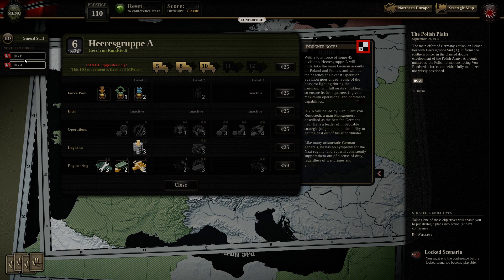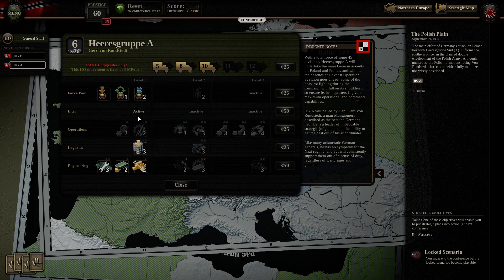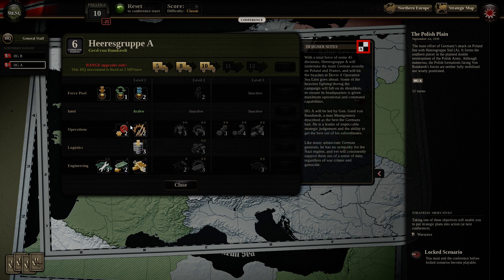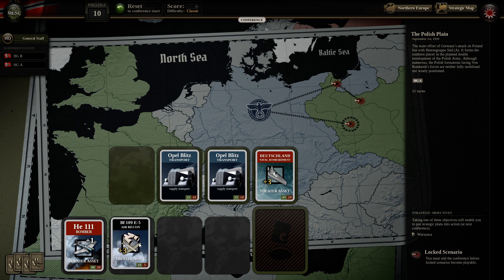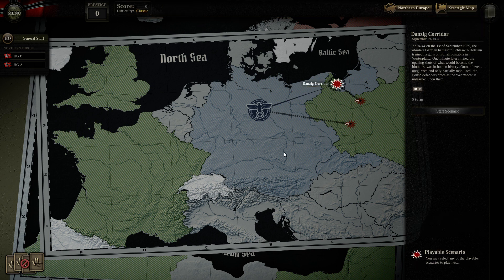I'm always a big fan of intel — just gaining some intelligence about enemy units is very useful. I also think the set-piece attack is worth getting for operational flexibility. That gives us a good all-around army group with all level 1 things activated. Then I'll buy this card for only 10 political power, which basically spends all of our prestige. Let's start the campaign.